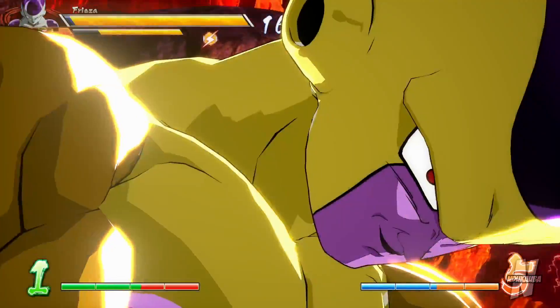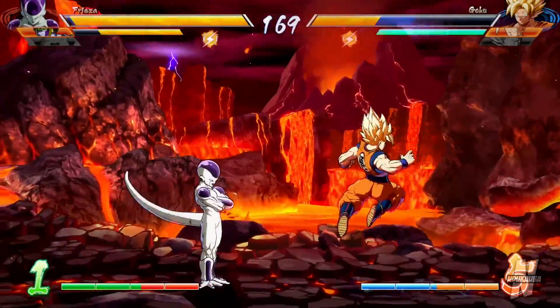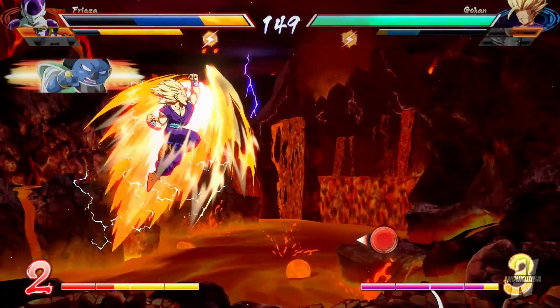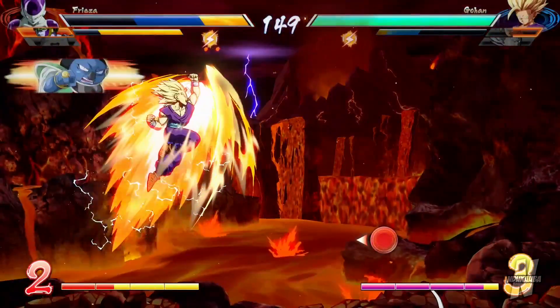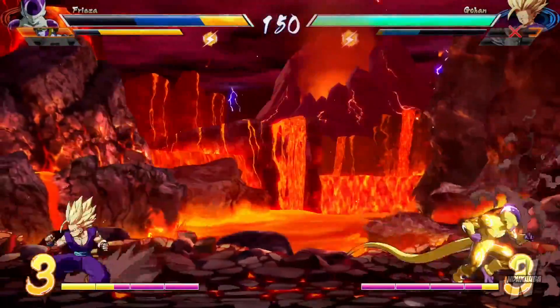This next one is a big one: if you utilize three energy gauge bars, Frieza can transform into Golden Frieza during battle. I'm not sure if this translates to all characters that can transform, but for now we know Golden Frieza is a possibility. I see this as a risk-reward scenario — when you transform you're slightly faster and much stronger, however Frieza will revert back to final form after a certain period of time. During that reversion there are two windows where he's completely wide open: when he's kneeled down and when he falls down. So be careful using the transformation — it's great if you're close to victory, but if you don't finish it you are wide open for a combo.